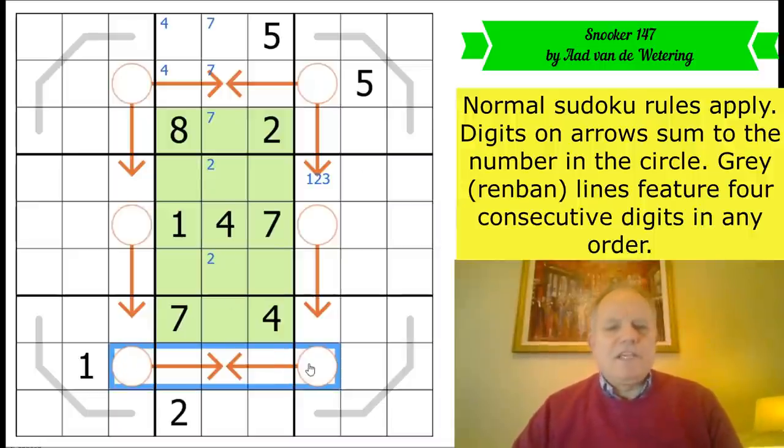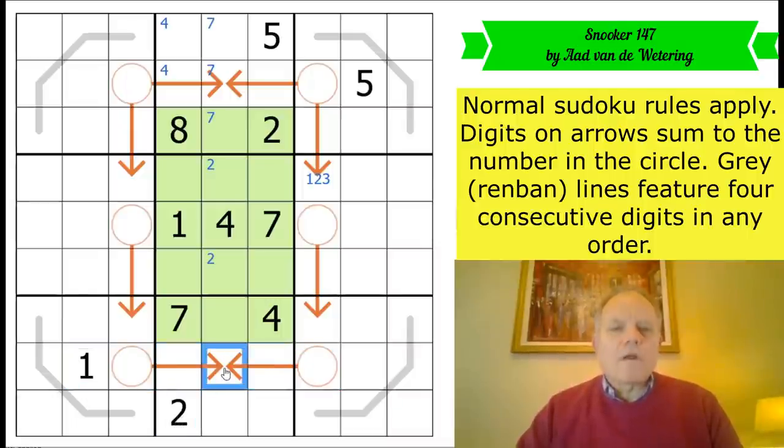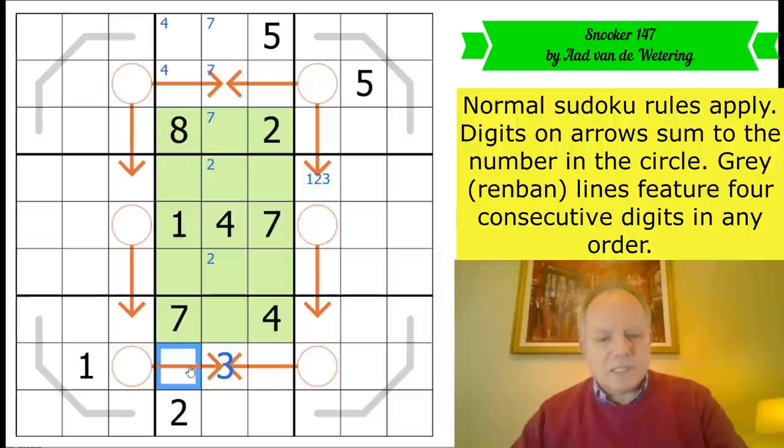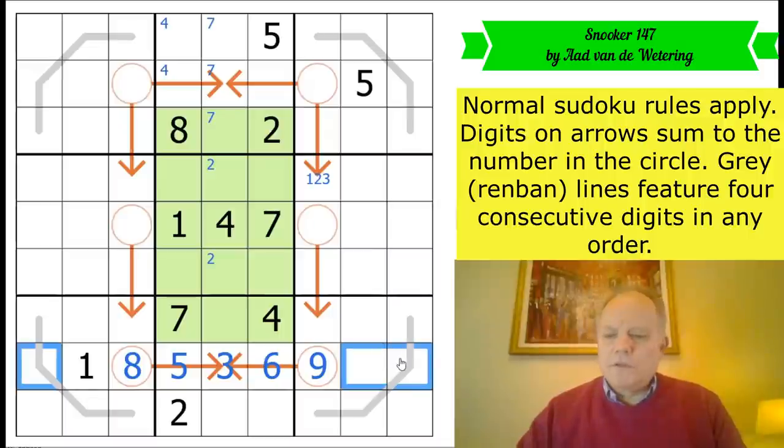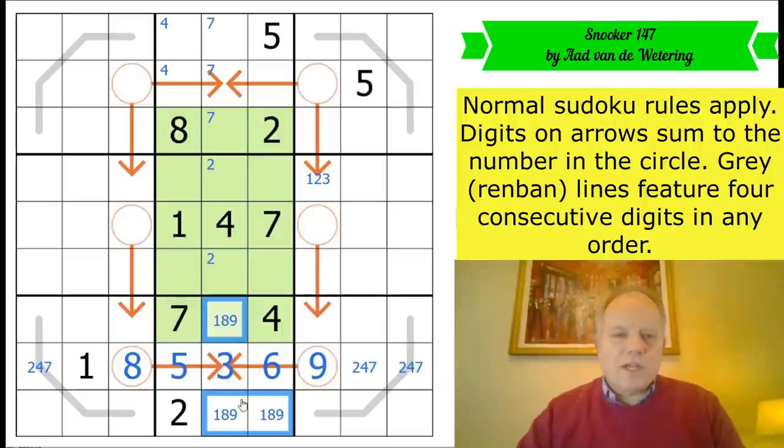Let's look down here at these two arrows pointing to the same cell. There's a one and a two that are not available for this whole set because of those given digits. What can a pair add up to here? Three and five is one possibility, three and six is another — four isn't even available. So three must be shared between those; the other two are five and six. We know which way around they go because of the helpful little five up here. So we've done two of the arrows. The rest of the row uses two, four and seven; the rest of box eight uses one, eight and nine.